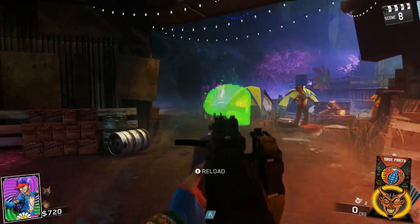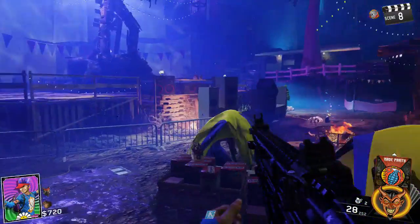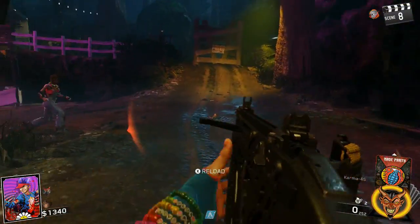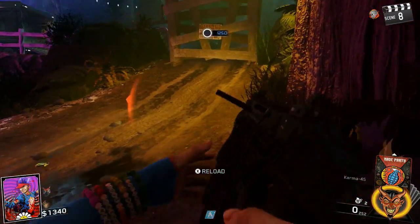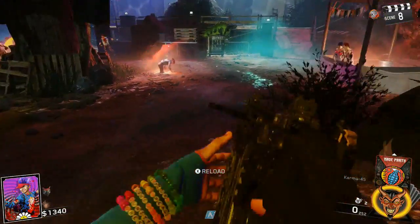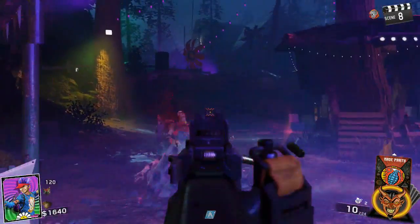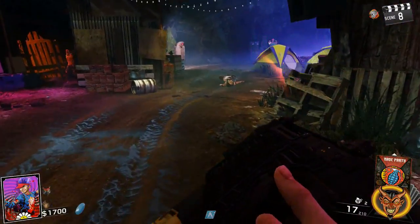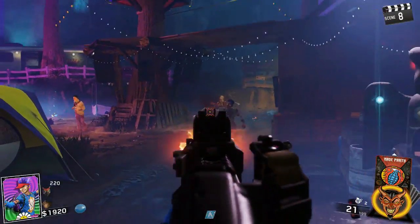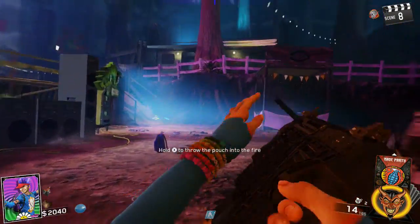Why does this feel so weird? The aiming down sights is really messed up here. Spray these guys down, get some quick points. He's got a glow stick — I like it, I dig it. I really don't understand what's up with this karma — the karma's charging handle looks really goofy, and the aim down sights just feels weird.